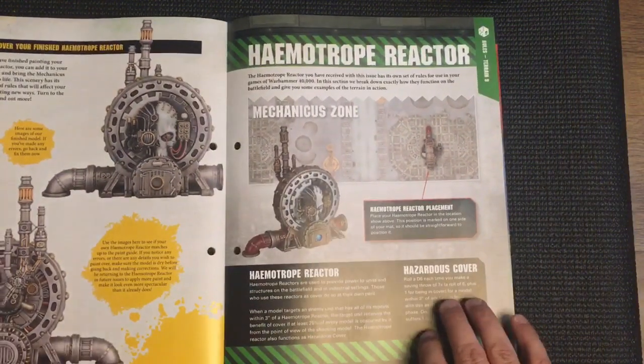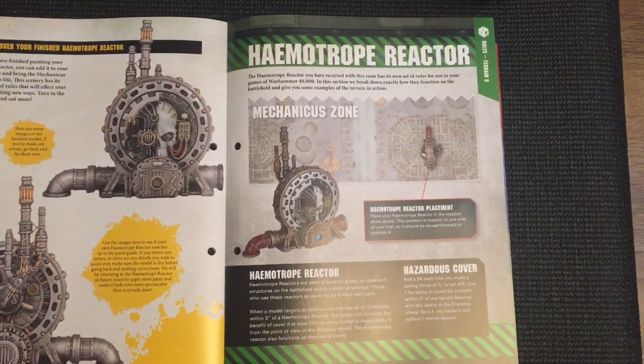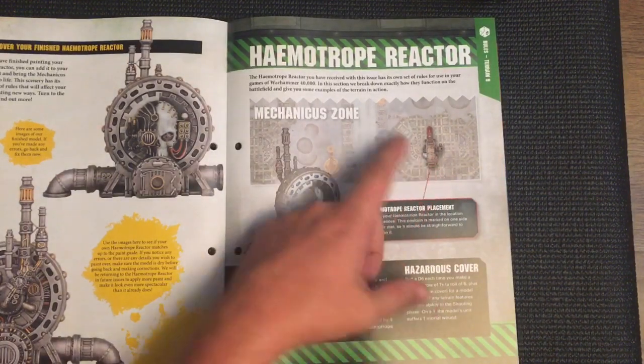Terrain rules number nine covers the Haematrope Reactor. The Haematrope Reactor received with this issue has its own set of rules for use in your games of Warhammer 40,000. In this section they break down exactly how the rules function on the battlefield and give some examples of the terrain in action, including where to place it on the map.